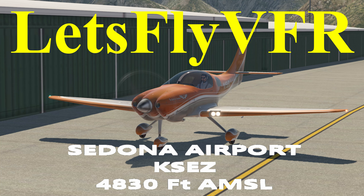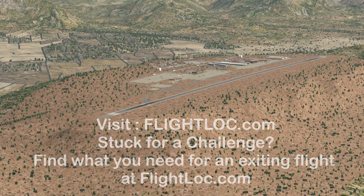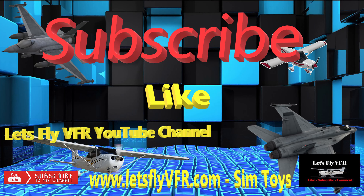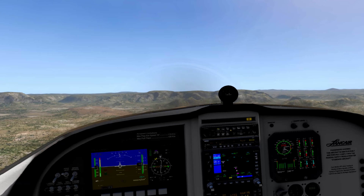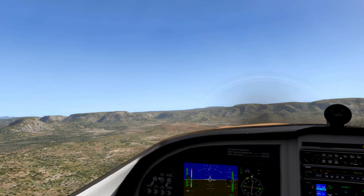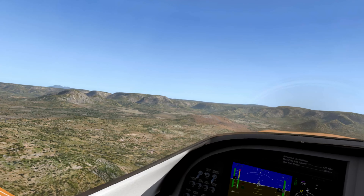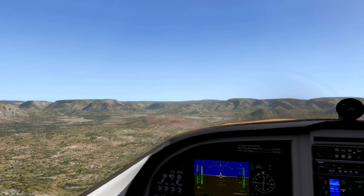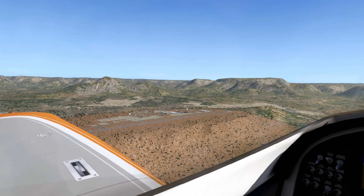Welcome to Let's Fly VFR. We're off to the Sedona Airport, KSEZ, located about four and a half thousand feet in the valleys in Arizona. I thought I'd look for something a little bit different as far as airports go. This airport is actually on a plateau, which I thought would be interesting. So if you really want to challenge yourself, come find this one. This is all default scenery and it's very well done.